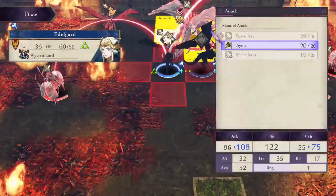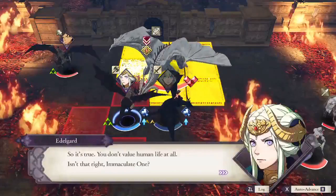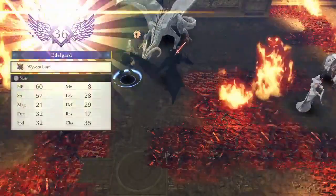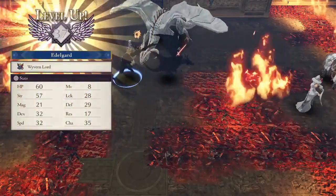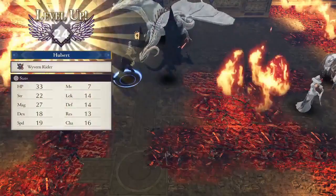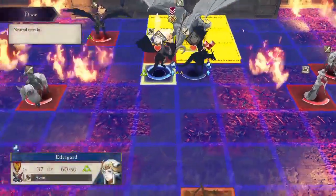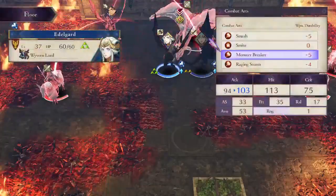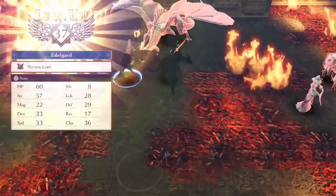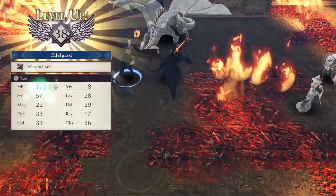Here I fully repaired the axe so I can use a total of 5 Raging Storms. The reason I needed to warp Bernadetta forward with Linhart earlier was so that Edelgard can reach Rhea without expending any Raging Storms — otherwise you need a lot more crits.